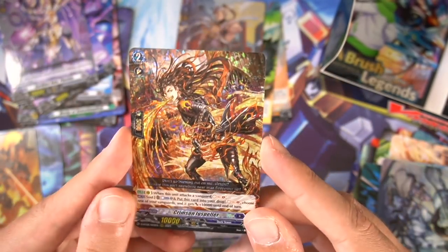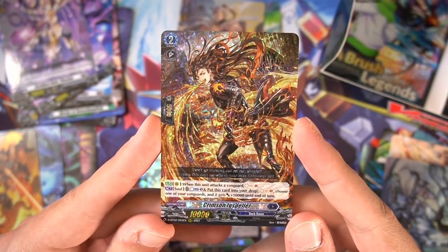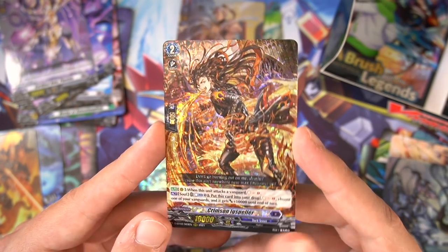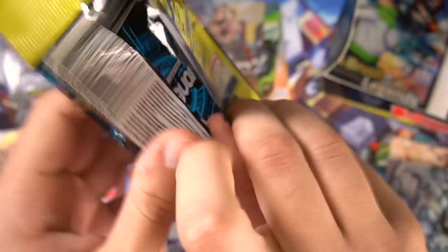We have another triple rare — Mr. Crimson Ixpeller, basically Baron Magnus support. It's a pretty cool generic card. When attacking the Vanguard, you soul charge 1, and in your soul you can almost blast 1 and put him into the drop to soul charge 1 and give your Vanguard plus 10k. It lets you be aggressive while also building up your soul.